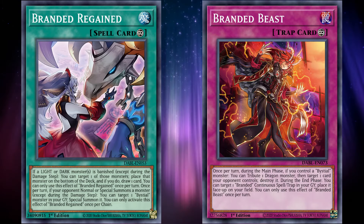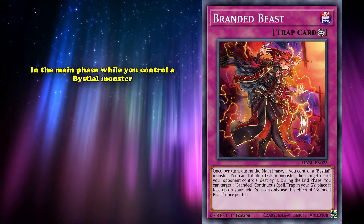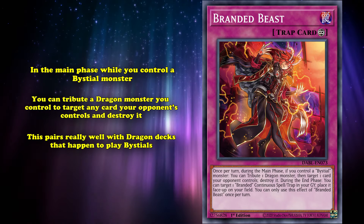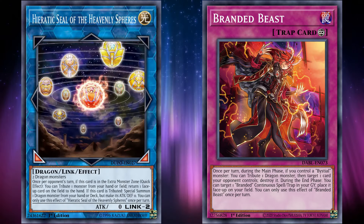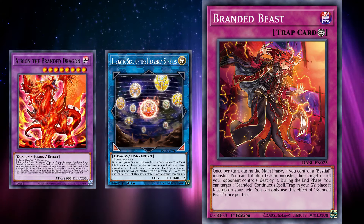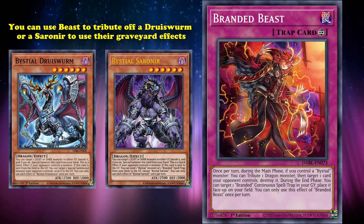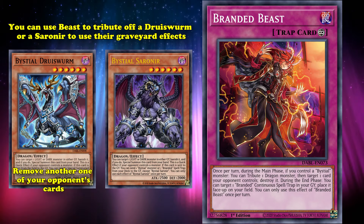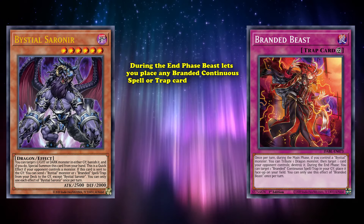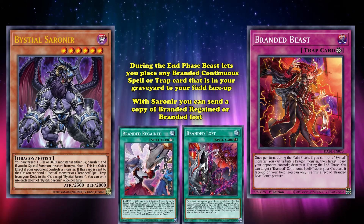As well as Branded Regained, you can also play Branded Beast, which like Regained also has two effects. Its first effect is an incredible form of disruption, because in the main phase, while you control a Bystial monster, you can tribute a Dragon monster you control to target any card your opponent controls and destroy it. This pairs really well with Dragon decks that happen to play Bystials, because Beast can tribute any Dragon monster — letting you tribute off cards like Hieratic Seals on your own turn for extensions, or to send a card like Albion to the graveyard to use its effect in the end phase — all while getting to pop your opponent's field and deal with their potentially problematic boss monsters and floodgates. It also pairs well with the Bystial monsters, because you can use Beast to tribute off a Druiswarm or Serenir to use their graveyard effects. With Druiswarm you're getting to remove another one of your opponent's cards, but Serenir's effect is a particularly strong synergy with Beast because of Beast's second effect. Because during the end phase, Beast lets you place any Branded Continuous Spell or Trap card that's in your graveyard to your field face up — so with Serenir, you can send a copy of Branded Regained or Branded Loss, getting access to two insanely strong cards for the price of one.